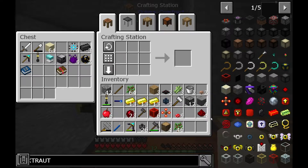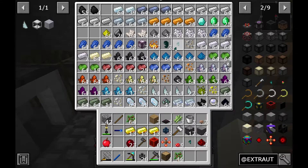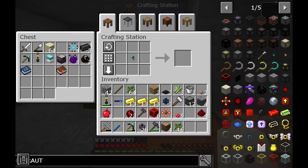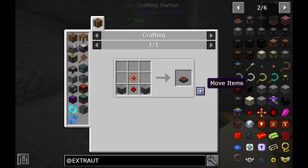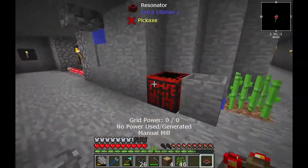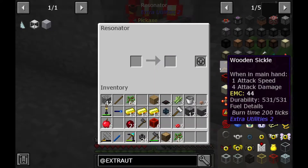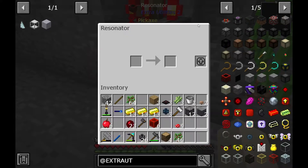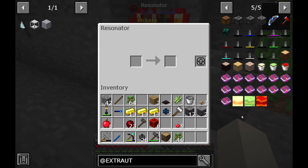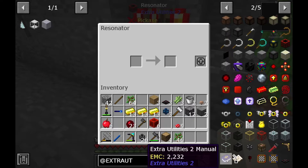I'll probably need to sieve a bit more stone soon. Let's craft it, put it on, and rotate it. This is how it works. I think we'll use the stone burn actually — wait, no, I'll use the manual for now because I know that the reward for some of these things are the generators.